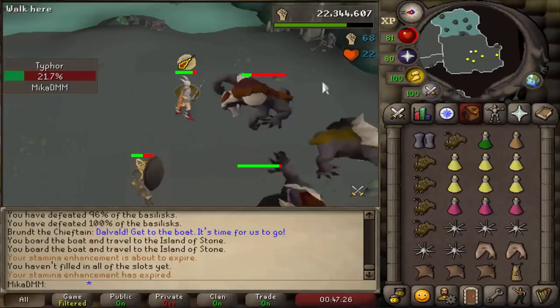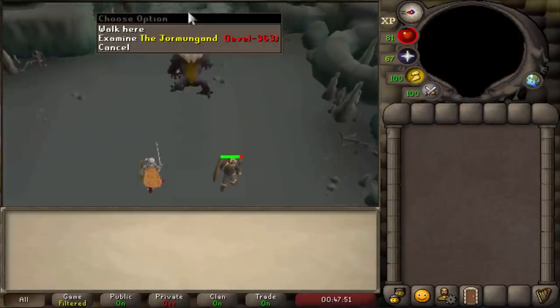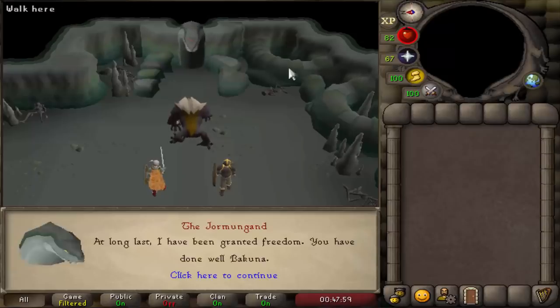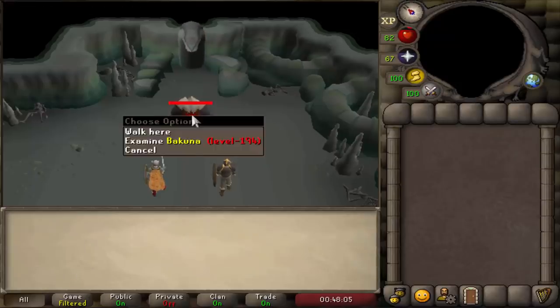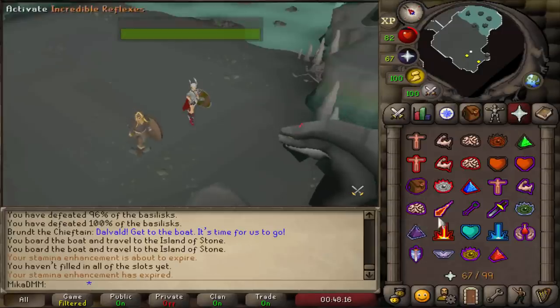I'd probably be fine if I just didn't do anything anyway, so I think we're chilling. I guess I get to fight this now, that's kind of cool. Holy... it's a straight-up snake out here. 363 combat.